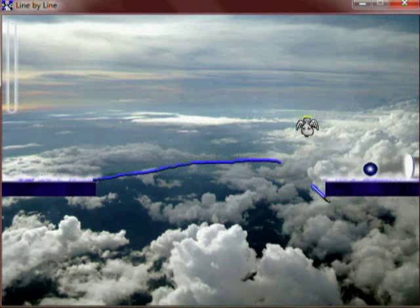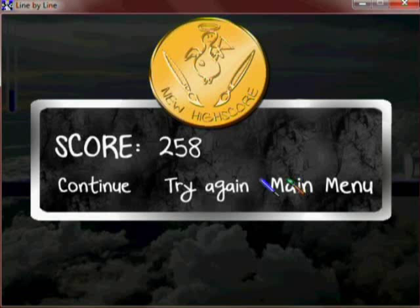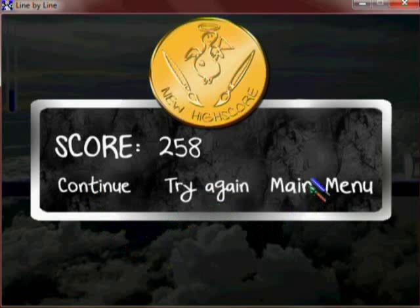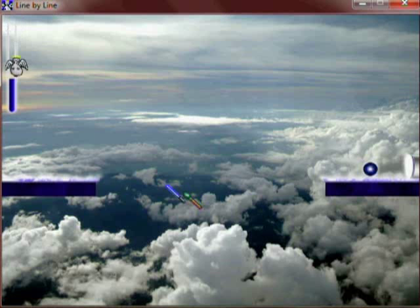So now let's just complete this level. Here we have the level complete screen which shows the score for the stage as well as the new high score medal, which only appears when you get a new high score. There are several options: continue, try again, and main menu. So let's just try again to see what other scores we can get.